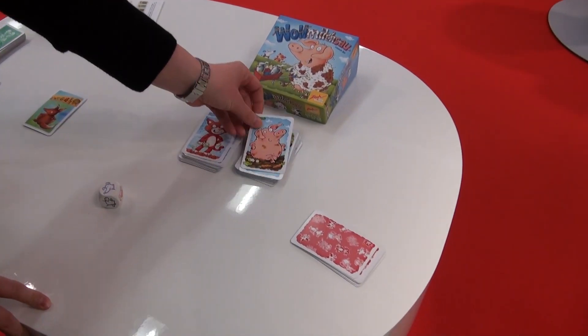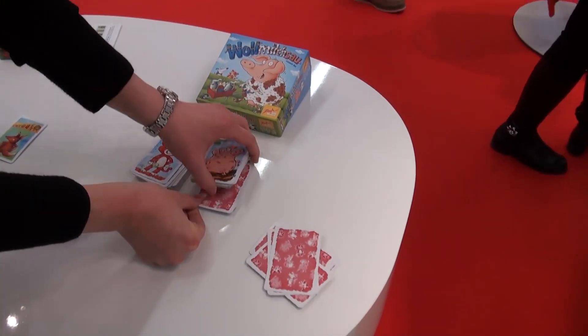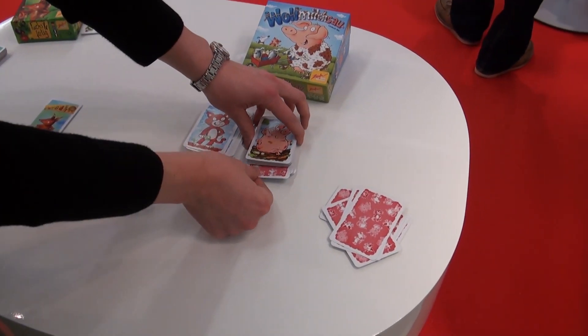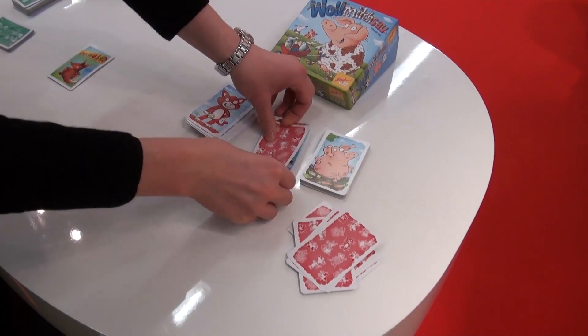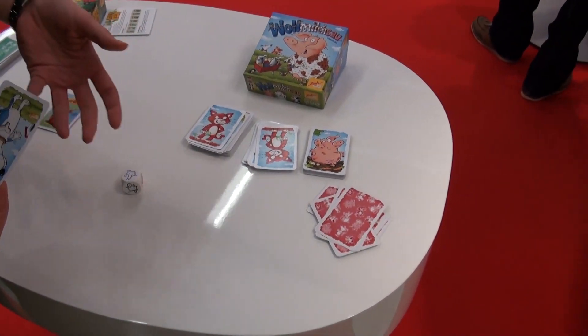And that's it — very easy. There's also one card upside down in here, and if this one shows, you would just split the cards and then you have three animals, so it gets more difficult.